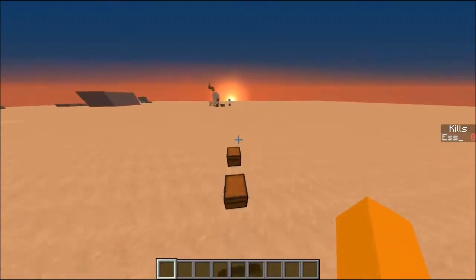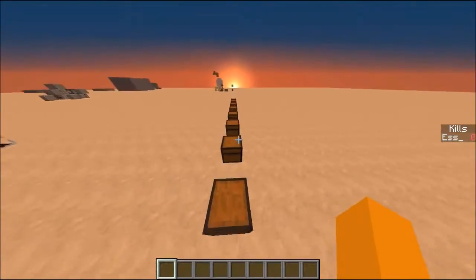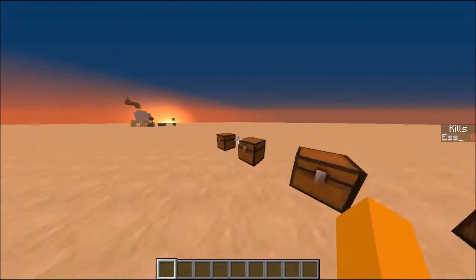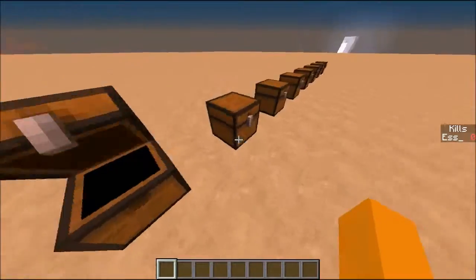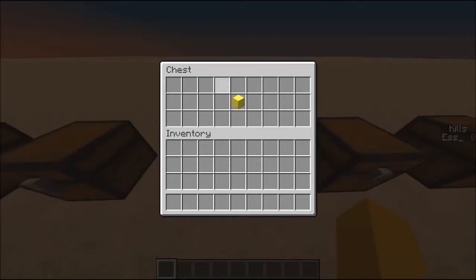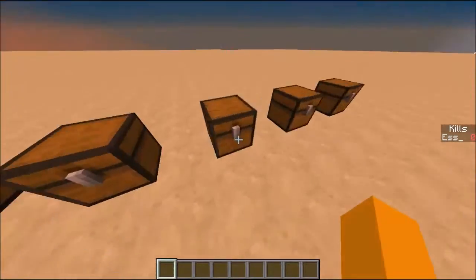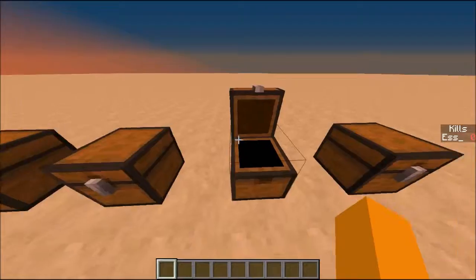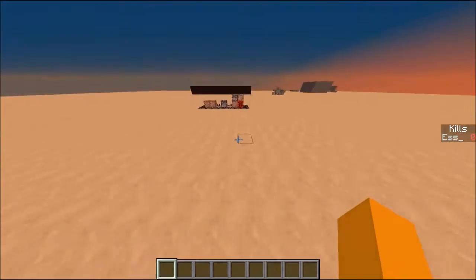This system, however, gives you a random care package upon any player kill. As you can see, we have nine chests here - these are all the different care packages you can get. You can get the horse care package, the enchanted care package, the levels care package, the enderpearl care package, a golden block, a Prot 4 book, a diamond, or 8 diamonds, a strength 2 potion, or a golden apple straight away without having to get an apple.